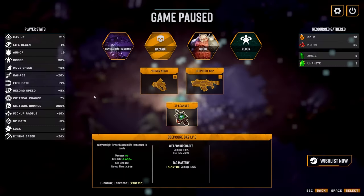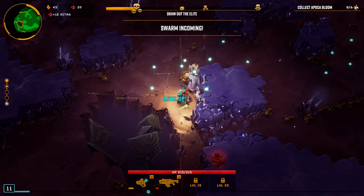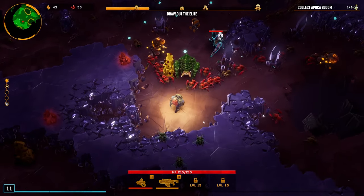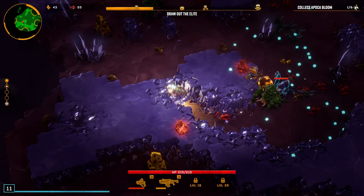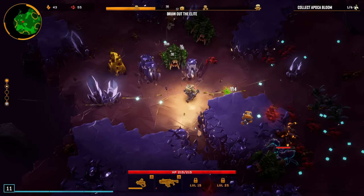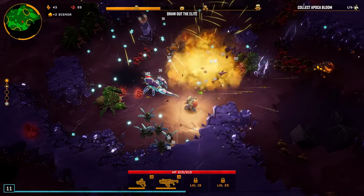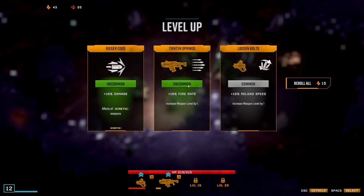When you pause the game you can look at all of your stats as well as your gun stats. Oh look at that - we got some explodey dudes! Things are getting very exciting. The explodey dudes you can definitely use to your advantage because they can help you take out some of the bigger guys or a whole bunch of the smaller dudes.